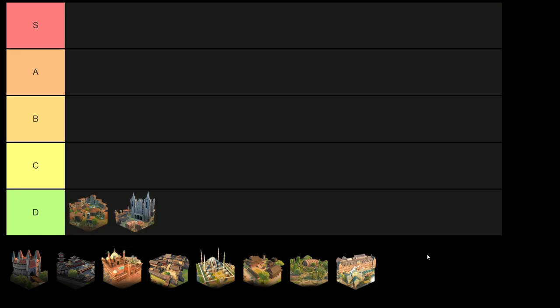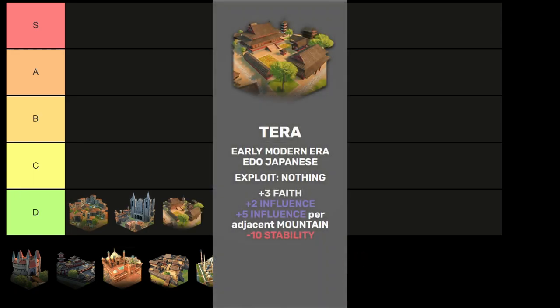Also joining D tier is the Terra for the Edo Japanese. It provides mainly influence and a little faith, but the mountain adjacency bonus makes it quite awkward. Much like the Bottega d'Artisti, there is a better influence producer in the same era, making it incredibly weak in comparison. The adjacency to mountains creates an opportunity cost of lost industry you'd otherwise gain by building a Maker's Quarter on mountain tiles. It also kills off adjacency bonuses and exploitation for any other basic quarter. So it also ends up in D tier.